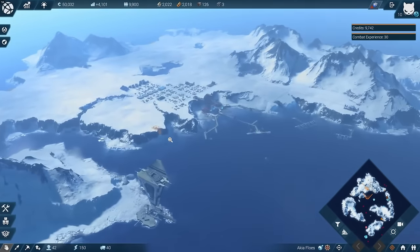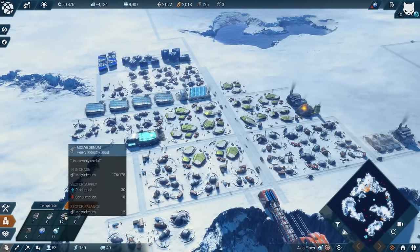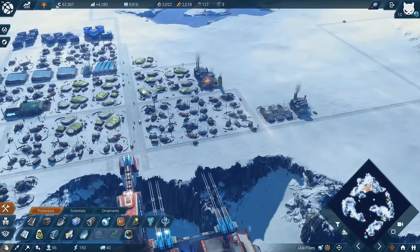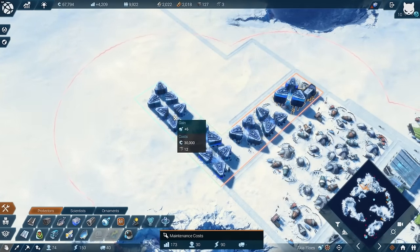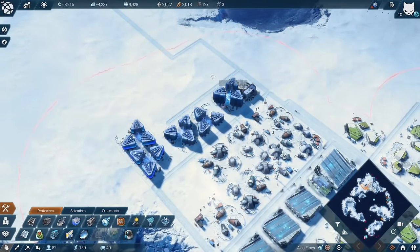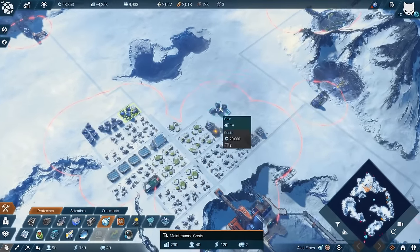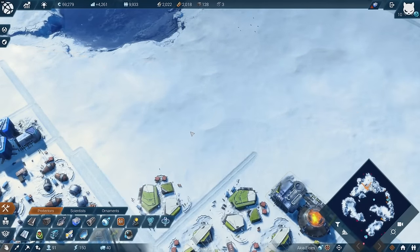We do still have some problems in Achaia Flows - workforce is recovering, that's good. Let's check the neural implants - we have the molybden. Money-wise we don't have that much. We can sell some fine food there once again - 67,000 we have. This should enable us to have at least a few more modules here. I definitely want more houses in this area, so let's have the next factory up and running.